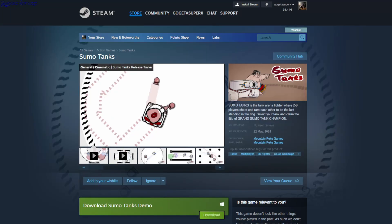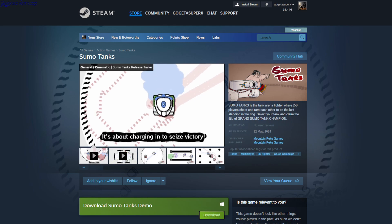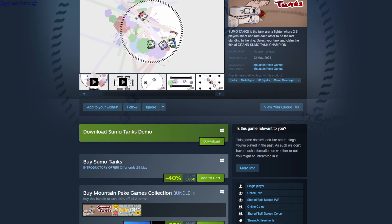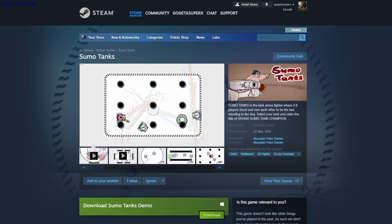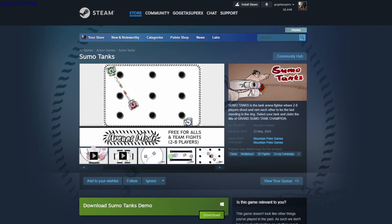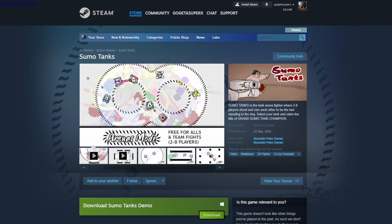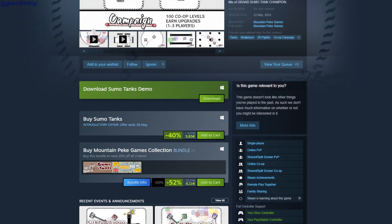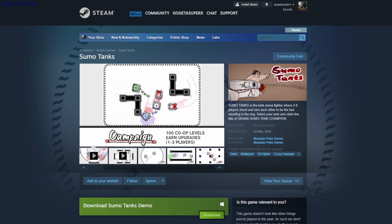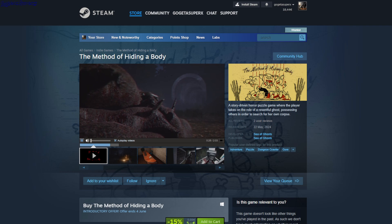This is 780 Sumo Tanks, a PvP game with tanks where you can also fight against AI. There are some kind of power-ups to spot and you just have to knock each other out of the boundaries — whoever stays last wins. There's a free demo and it's $5.85.